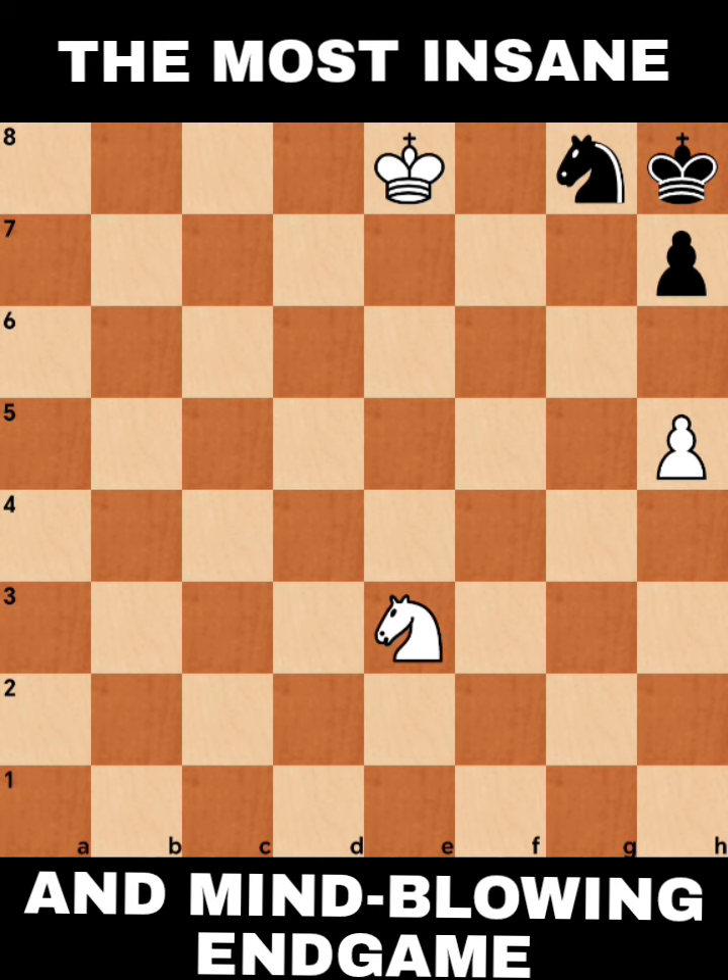If you think you can checkmate the Black King in this kind of position, that's not the answer. In order to win this kind of endgame, you have to create a zugzwang position that stalemates the Black pieces. If you're ready, let's solve this one.